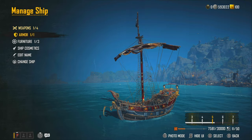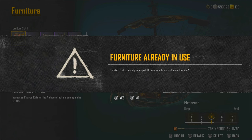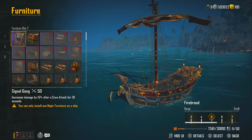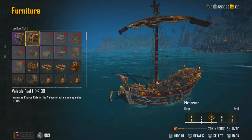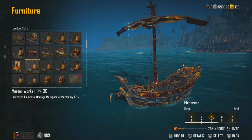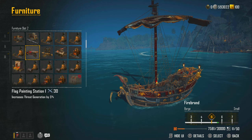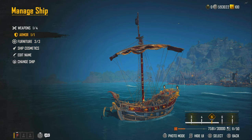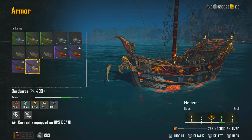Then we want to go to Manage Ship, then go down to furniture. We want to put the main bit of furniture on — we wanted the Signal Gong. Then we want to go down to furniture slot 2, and we want to increase charge rate of a Blaze effect on enemy ships by 10%. Then the third one, we are going to want increased threat generation. This is actually broken — it doesn't do what it says, it does so much more than that.